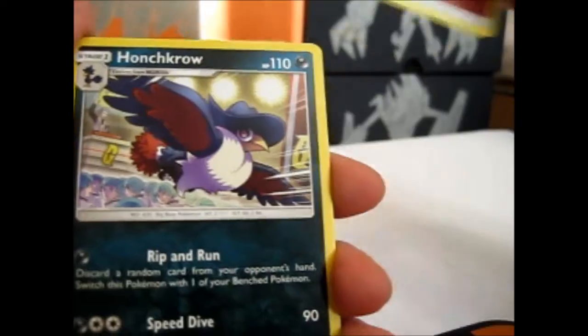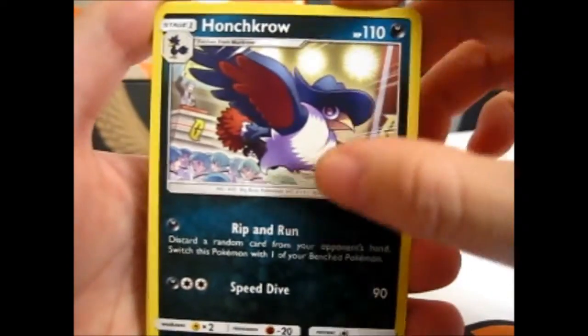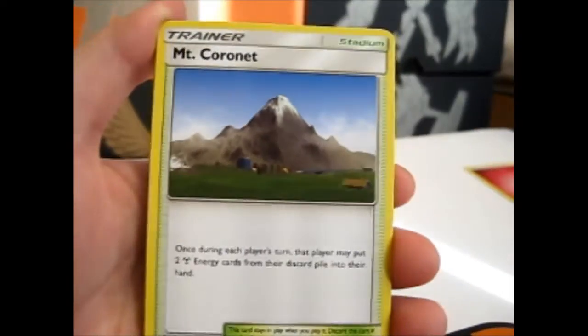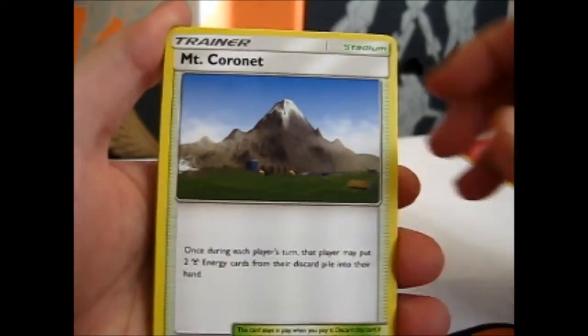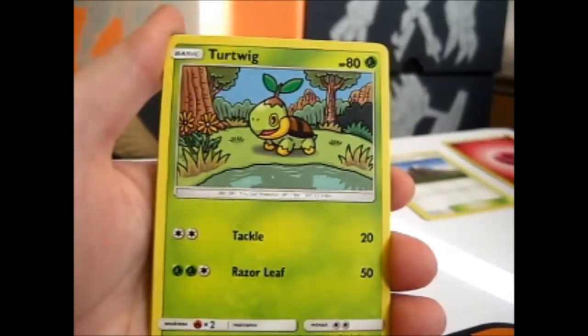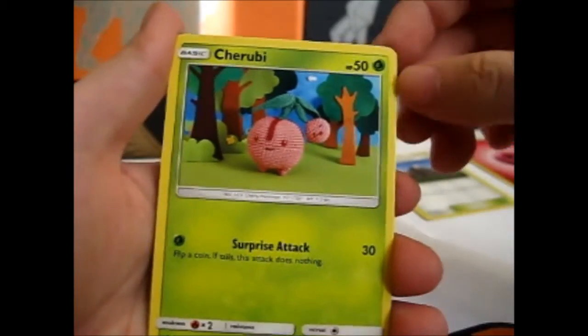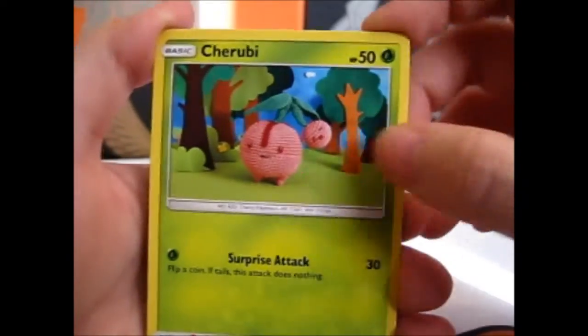We have the Fairy Energy, Honchkrow — Possession is right — Mount Cornet, Rotom, Roselia, Cosmoem, Cosmoem, Turtwig, Electabuzz, and a Cherubi.